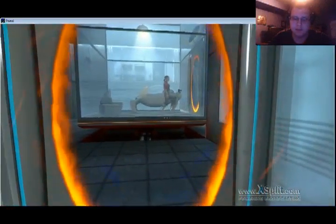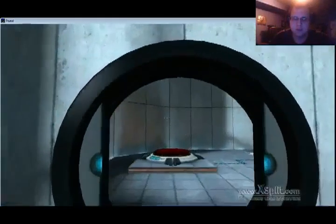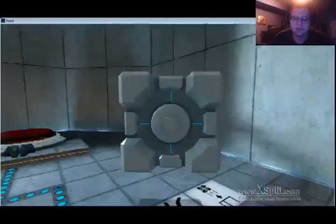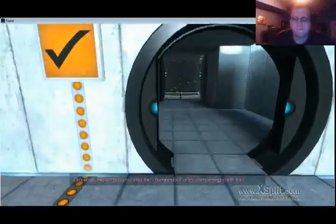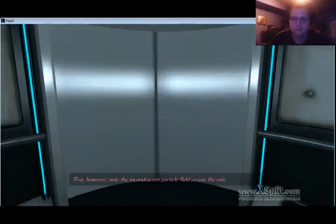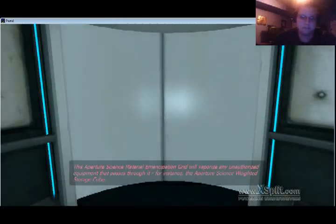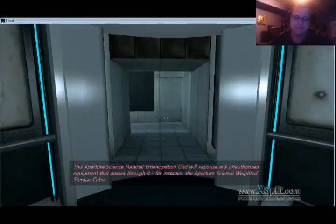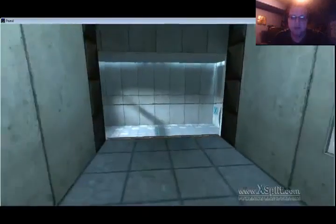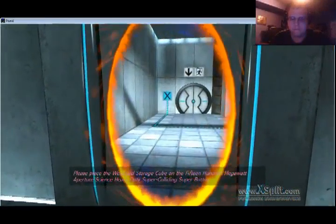Ok, I'm playing as a chick — that's interesting. Let's see here. Pick up this. Excellent. Please proceed into the chamber lock after completing each test. First however, note the incandescent particle field across the exit. This Aperture Science material emancipation grill will vaporize any unauthorized equipment that passes through it — for instance, the Aperture Science weighted storage cube. One of nineteen.